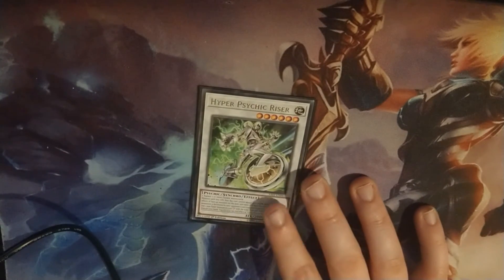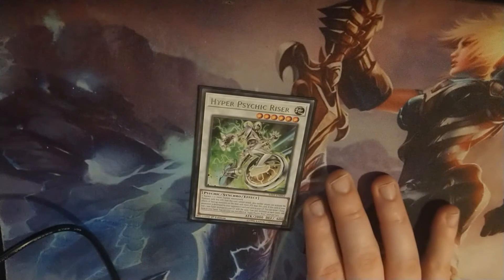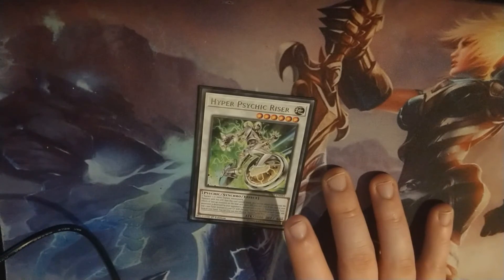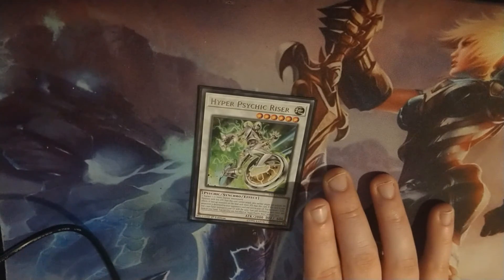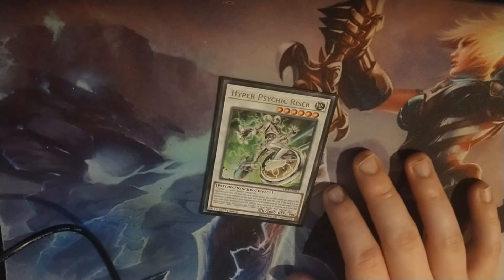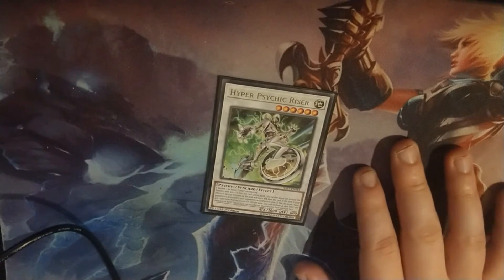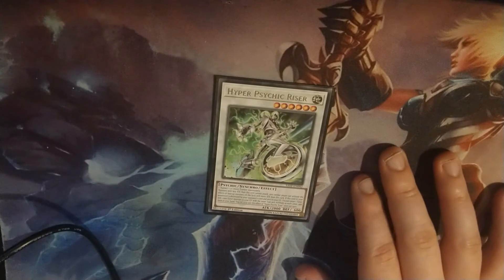Hyper Psychic Riser — I play this because it's the level 6 synchro I mentioned earlier, and it acts as a kind of floodgate monster. Neither player can activate effects of monsters that have an attack higher than this card, and monsters with less attack than it can't attack. Really good floodgate and it's really easy to make in this deck.